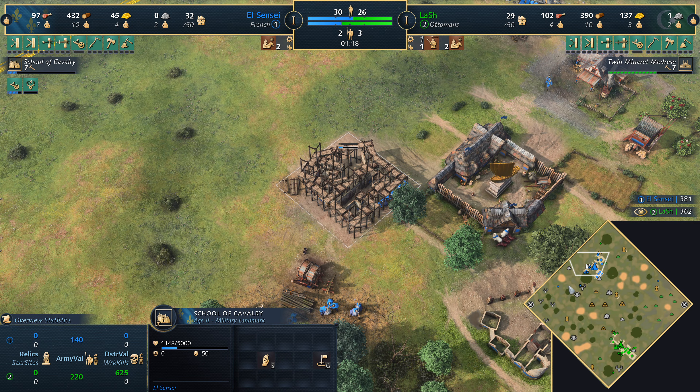The Ottomans, following Islamic tradition, can't take advantage of the boar themselves. We see spearmen protecting the gold vein — critical because Lash needs gold for the castle age. Vortex might look to pressure that, but having gone for a second town center means early pressure doesn't come particularly soon. The French royal knight is an incredibly strong unit, but it does lose its charge after a couple of seconds.